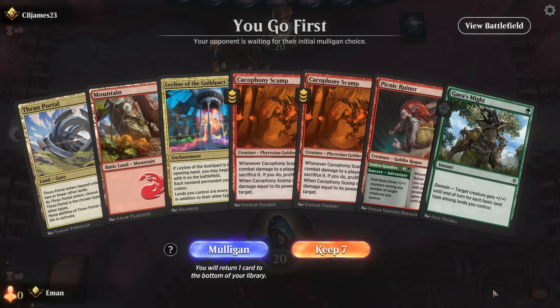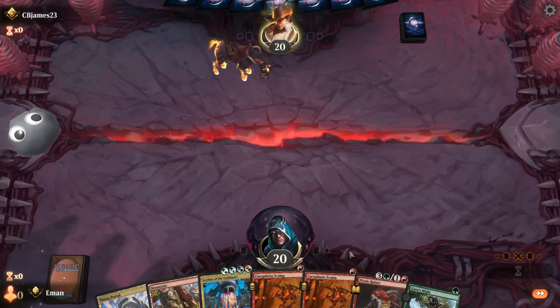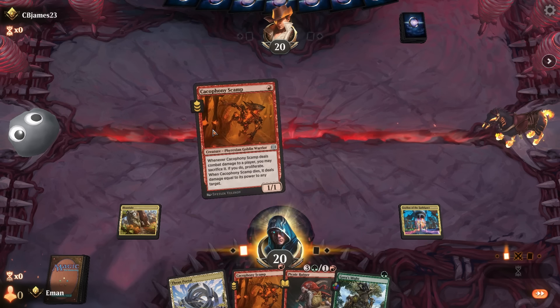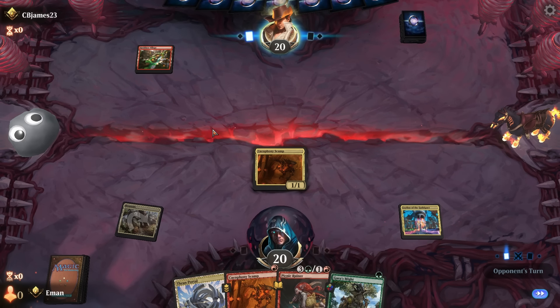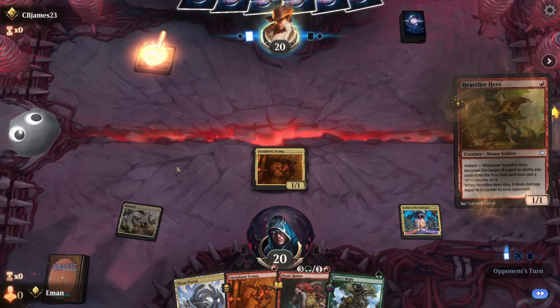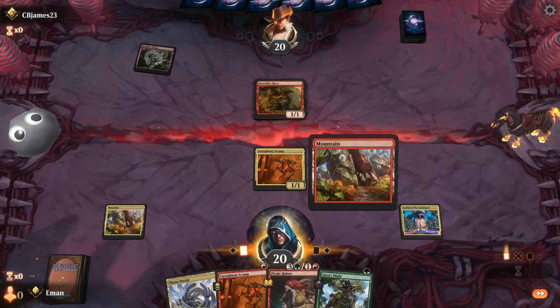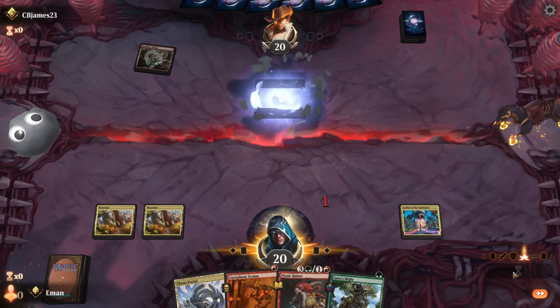Going for turn-two kills in standard — holy smokes, this hand has a chance! Draw a second Gaia's Might — we'll keep it and see what's on top. On the play — oh man, let's go! They can't kill it because they can't cast spells, but they can block. Not quite there. That's alright, let's just finish this game. I did a lot of damage though — I'm fine trading here. I want to trade to clear a path for my Picnic Ruiner next turn.